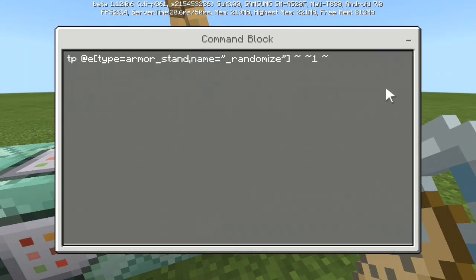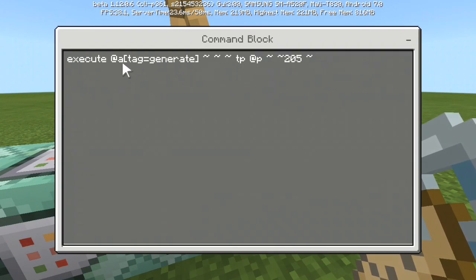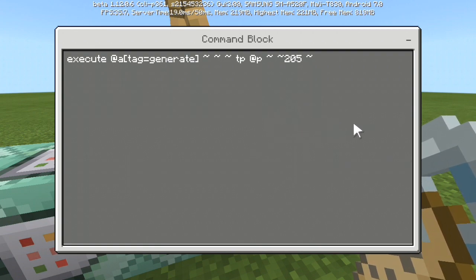You can see the command here if you want. Then you go to the next command block: execute as all players that have the generate tag, and it will teleport the player to 205 blocks above it - so right above the chest that was generated.